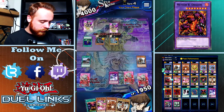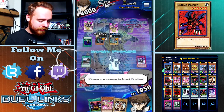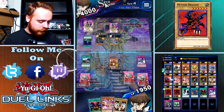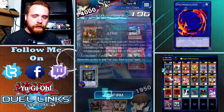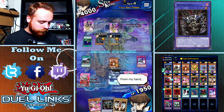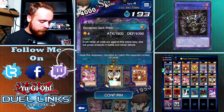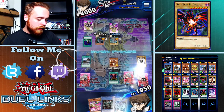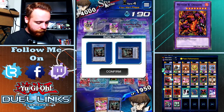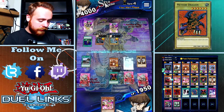I draw Luminous Dark Witch. Senju of a Thousand Hands. The face-down cards have me kind of worried - depending on what that face-down card is, I could be really screwed. I'm going to get rid of Luminous Dark Witch. I want to keep Senju on the field so I can use him to attack his life points this turn. I do not want to get rid of Mirage Dragon because I want to be able to use his effect.